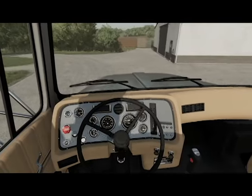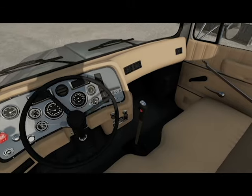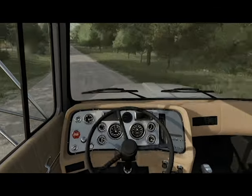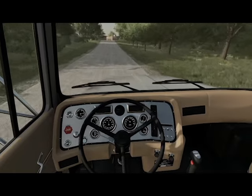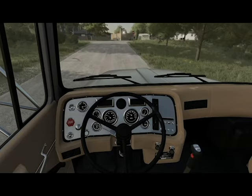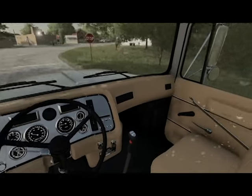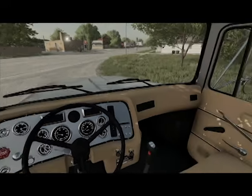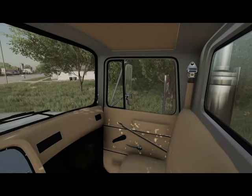Hopping into the interior — gauges work, gear shifter has a mat, gear shifter does not move, but it is what it is. The interior isn't the best, but it's the best Ford interior that I could find for this era. There is no real good Ford interior in Farming Simulator, so I had to pull this from American Truck Simulator — that was the best model I could find.